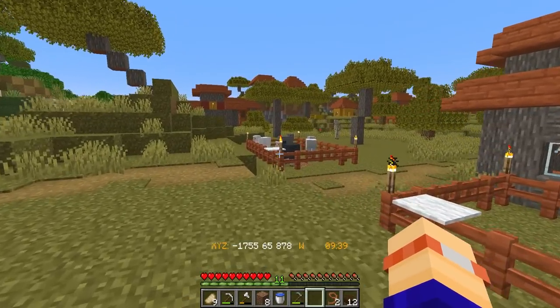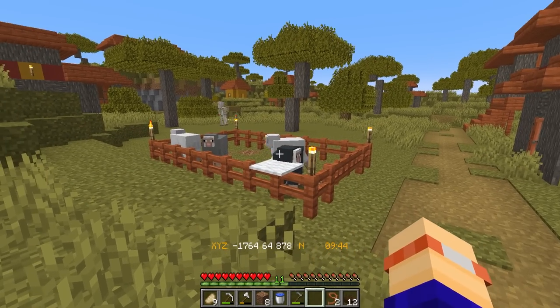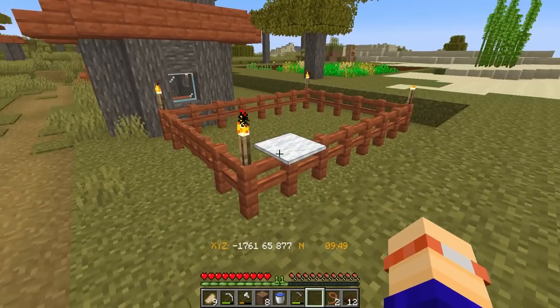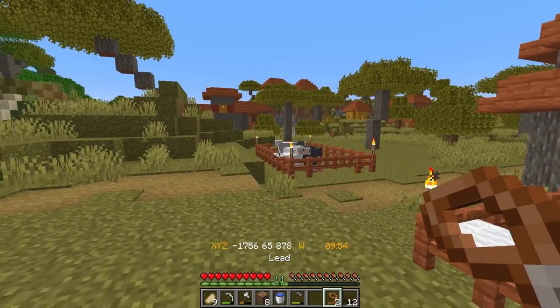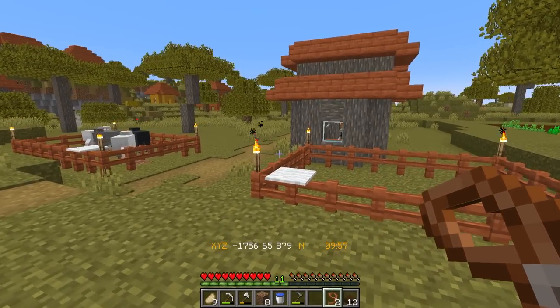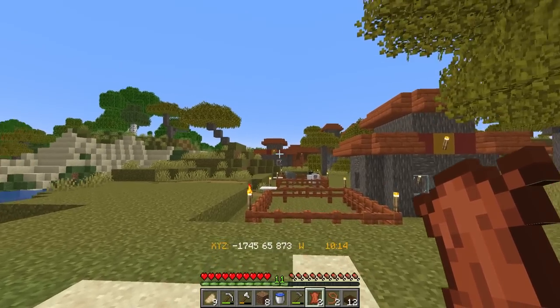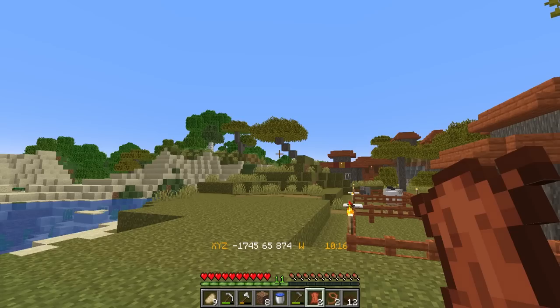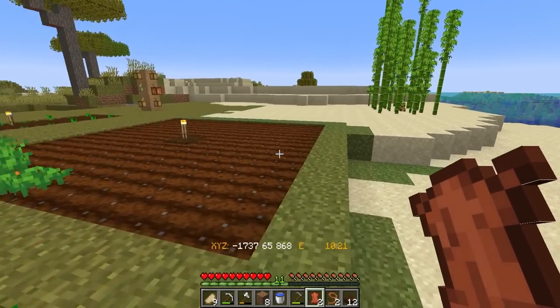I collected some of the sheep that were just randomly roaming around this area and put them in here, so those are ready to breed up. Here I've set up my little cow farm. A nice gentleman dropped by and left us some leads. I'm going to go and get myself some cows from over this way, bring them back, and then start harvesting up some of this stuff.